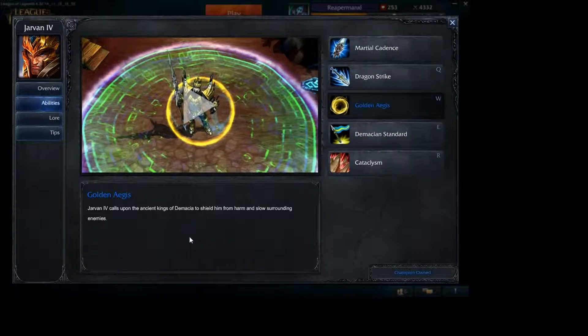Golden Aegis, W: Jarvan IV calls upon the ancient kings of Demacia to shield him from harm and slow surrounding enemies. So this gives you a little bit of a shield — not too much, maybe absorbs one attack. But the primary thing I like is the slow, which helps slow down any enemies chasing your teammates or trying to get away from you.